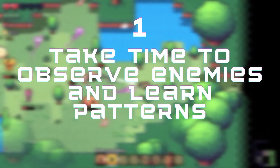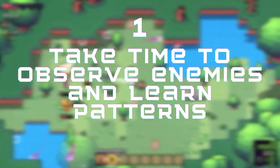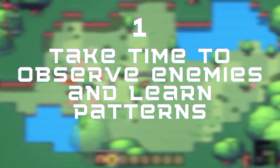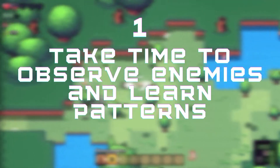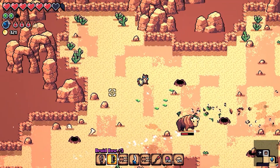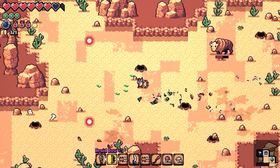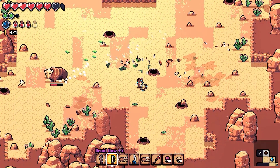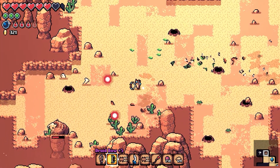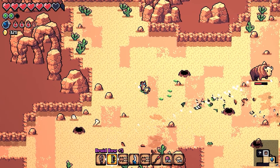First, take the time to observe enemies and learn the attack patterns. Archvale does a really good job of rewarding observation. Here's the first example of an enemy who has a pretty predictable attack pattern. Basically, he waits 8 seconds, makes a moo sound, then charges straight at you. After they collide with something, a circular spray attack comes out.